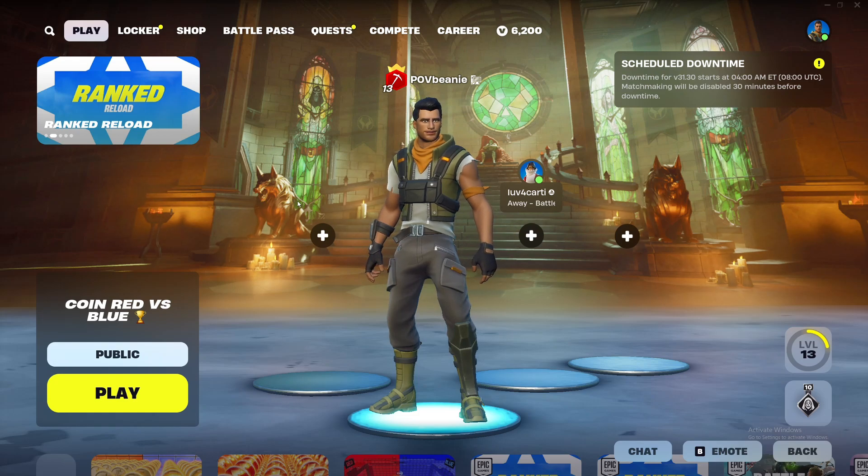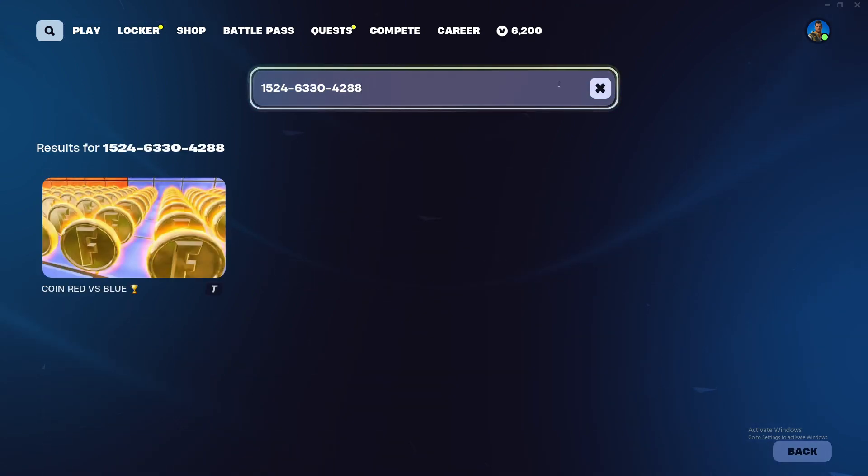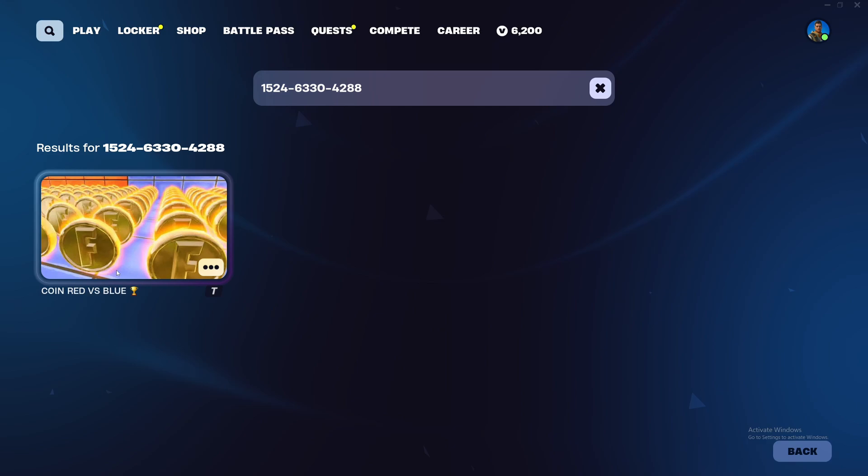I can show you how to get XP and aimbot. All you have to do is go to this map, go to the search bar, type this code in, hit enter, and go to Coin Red Versus Blue.